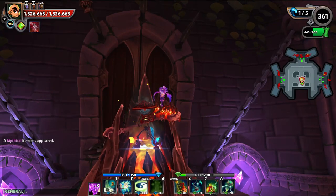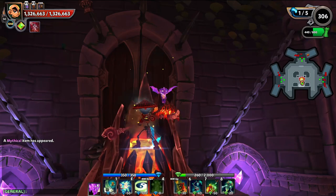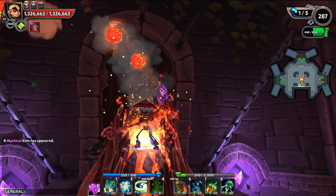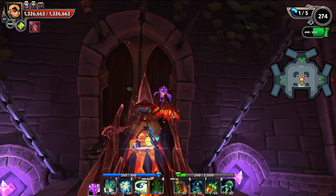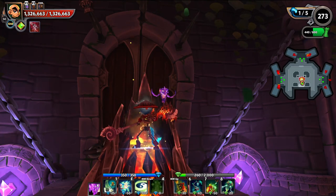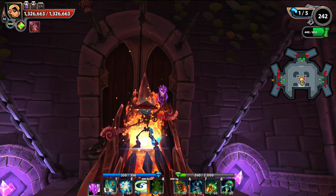I'm going to try to keep this quick and to the point, but this is my air lane guide, where I'm just going to go through each enemy that comes out of the air lane, including assassins, and kind of break down my way that I deal with them.